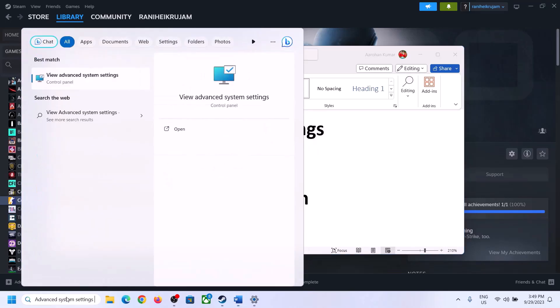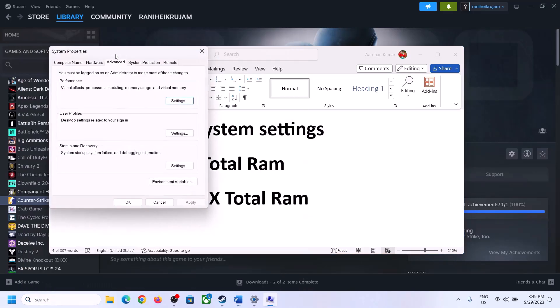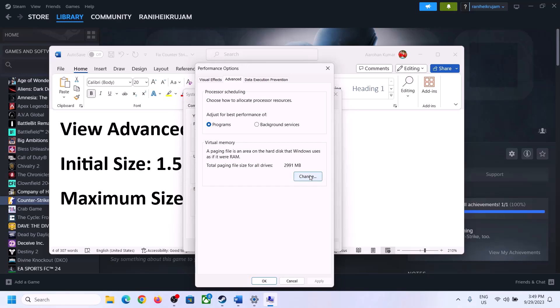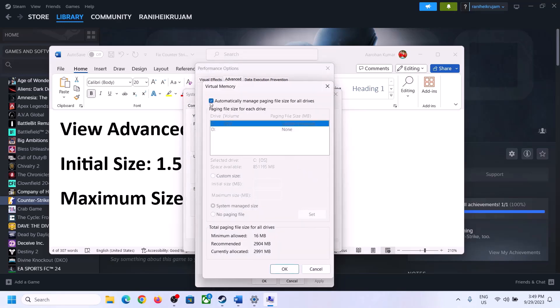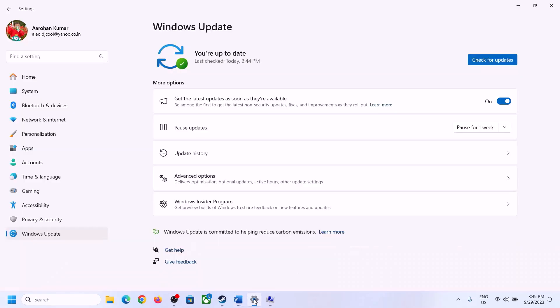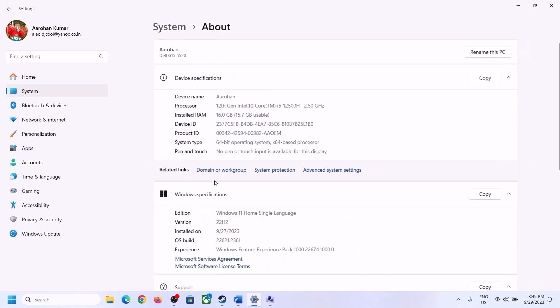To increase the virtual memory, type View Advanced System Settings in the Windows search box and open it. Click on the first Settings button, go to the Advanced tab, and click Change. Uncheck the box that says Automatically Manage Paging File Size for All Drives. Select the drive where the game is installed. Enable Custom Size. For initial size, the formula is 1.5 times your total RAM. You can check your total RAM in Windows Settings under System, then About — in this example it is 16 GB.